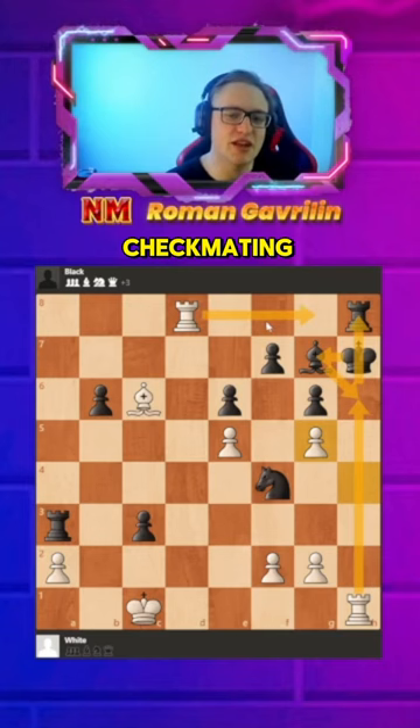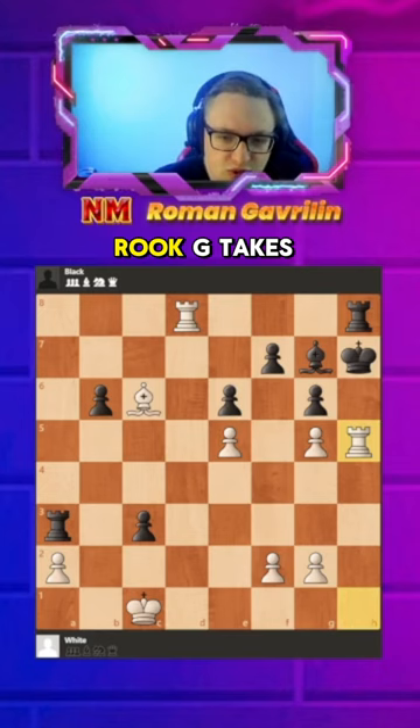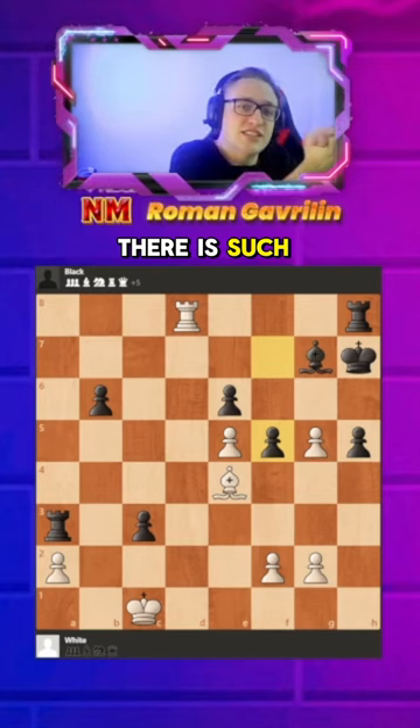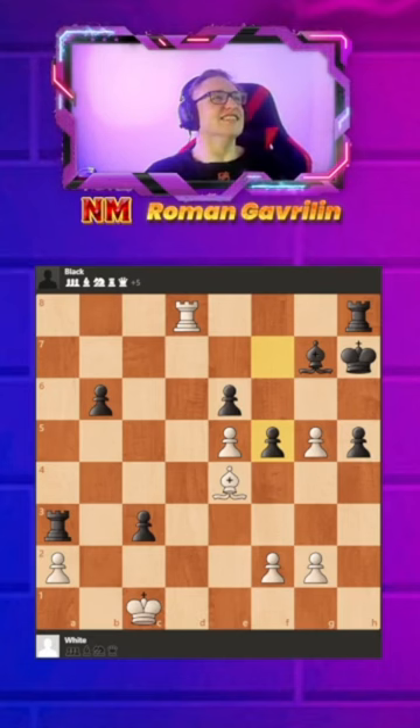If knight h5, we sacrifice our rook, g takes h5, bishop e4, and it looks like there are no moves for black — but actually there is f5. And for those who don't know, there is such a thing as en passant, and here we play e takes f6, boom, en passant checkmate.